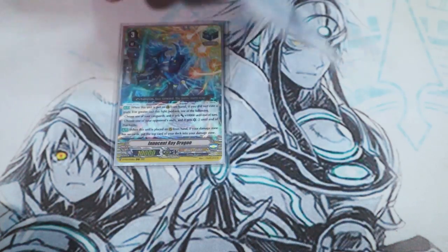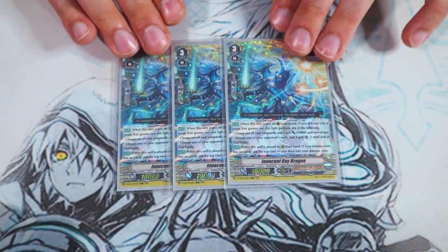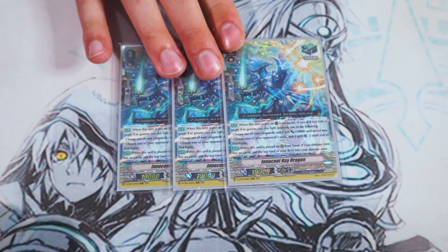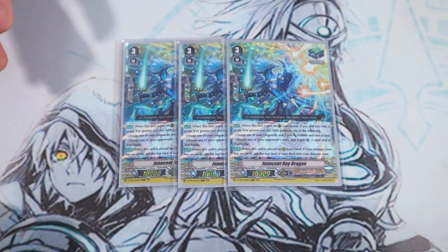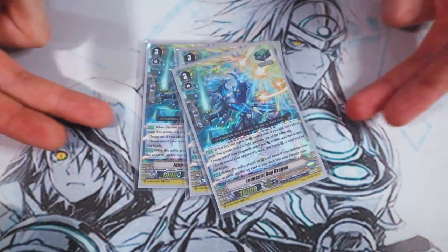Lastly for grade threes, I'm doing three copies of Innocence Ray Dragon — this is the heal guardian that came out in V Clan Collection. Its skill is when it's placed on the guardian circle, if you didn't ride to grade two yet, you can either give your vanguard 10k for the turn or reduce the crit of an opponent's attacking unit by two. It's good for preventing early aggression before you ride to grade three. The second skill is when placed on rear guard, if you don't have any damage, you can put the top card of your deck face up into your damage zone, preventing damage denial.